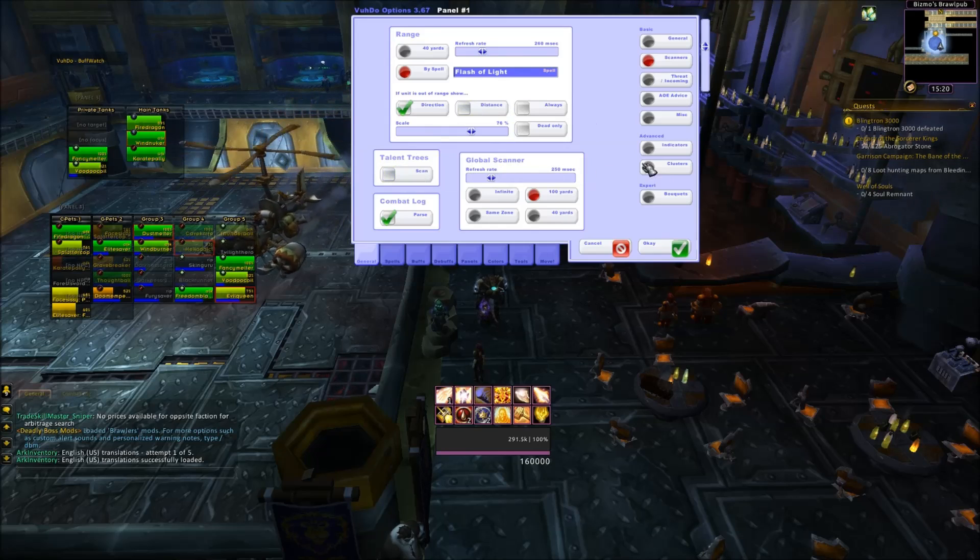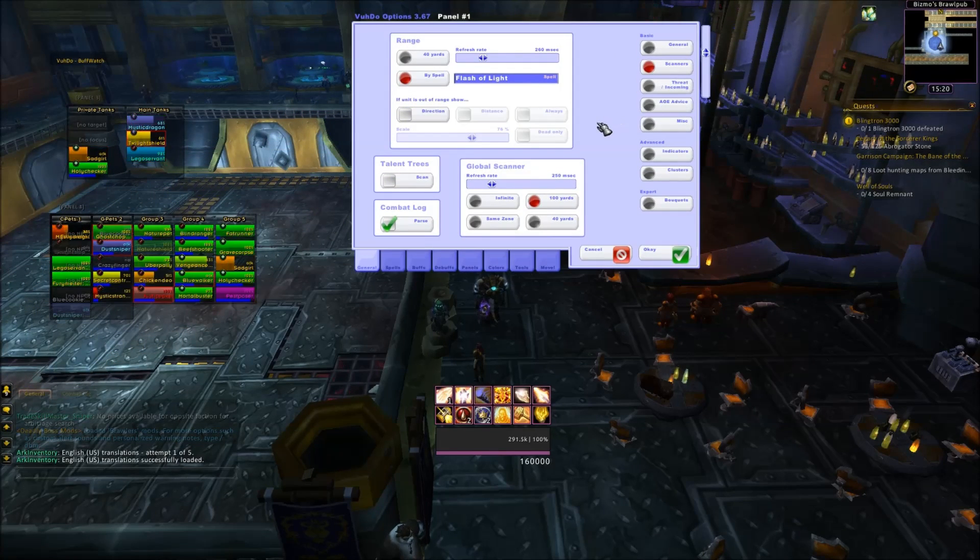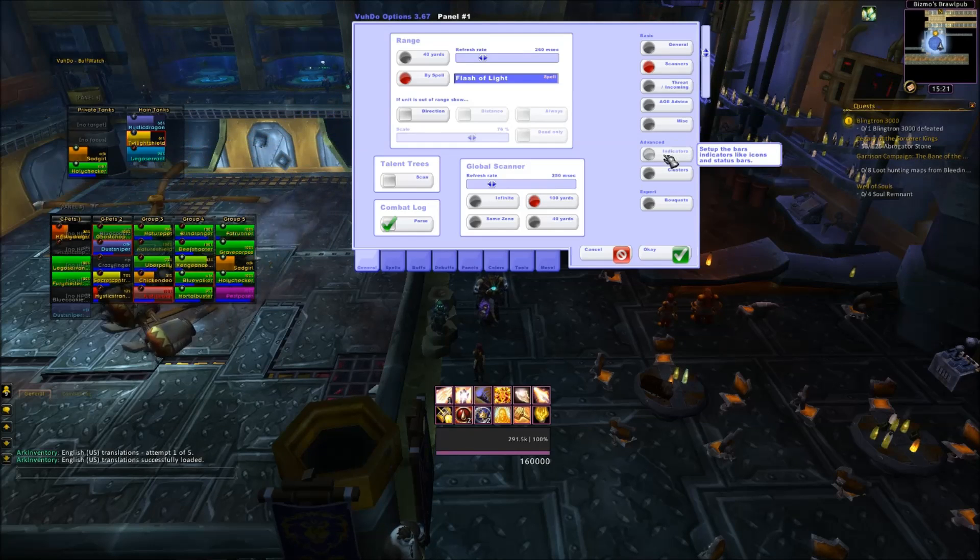The scanners — I don't care about your talent trees. All I care about in this tab is I don't want to know which direction you're in, even if you're out of range. I do, however, want this to happen: this combat log will significantly speed up the speed at which your frames update. So if you take damage, it'll appear a lot faster on the frames if you've got this enabled.